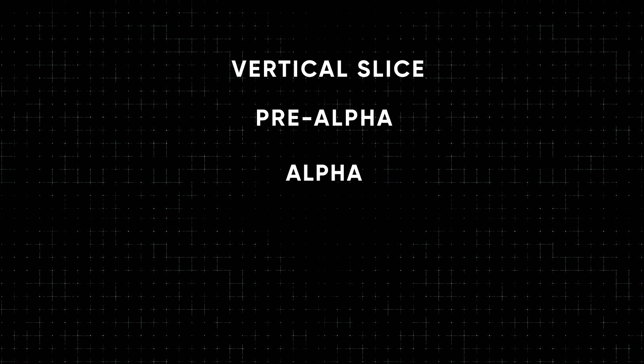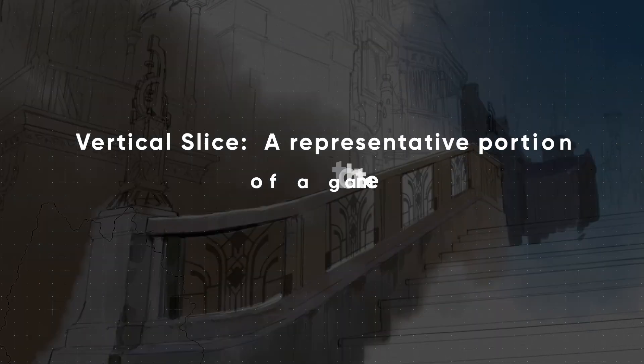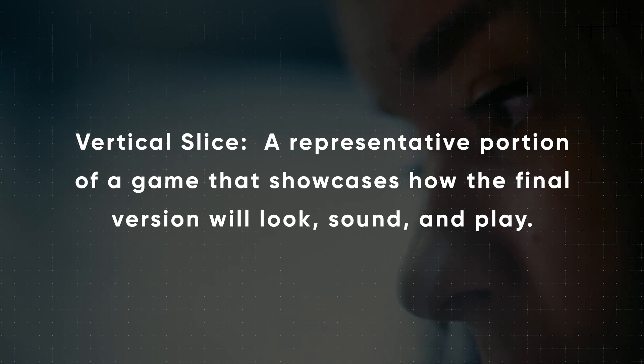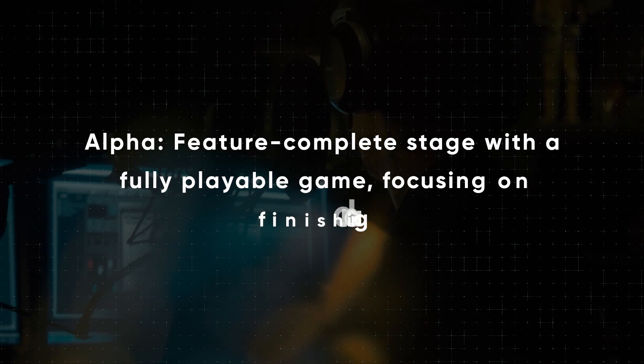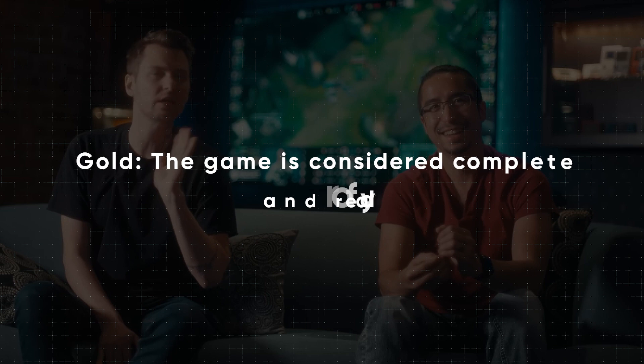The production phase is categorized into five stages: Vertical Slice, Pre-Alpha, Alpha, Beta and Gold. Vertical Slice is a representative portion of a game that showcases how the final version will look, sound and play. Pre-Alpha is development before official testing with a focus on core game elements. Alpha is the feature complete stage with a fully playable game, focusing on finishing and polishing. Beta involves fixing bugs and stabilizing the project before launch. Gold means the game is considered complete and ready for release.